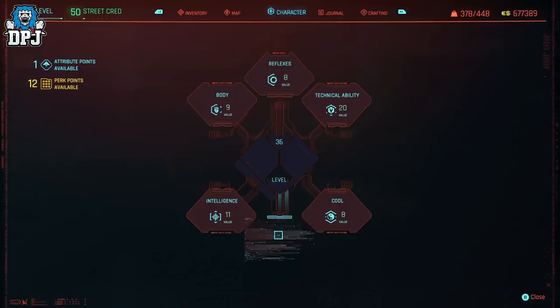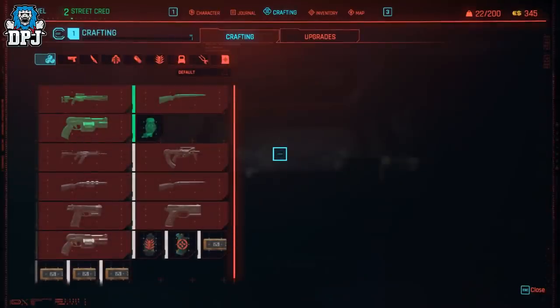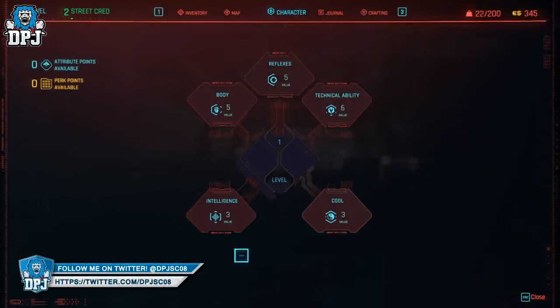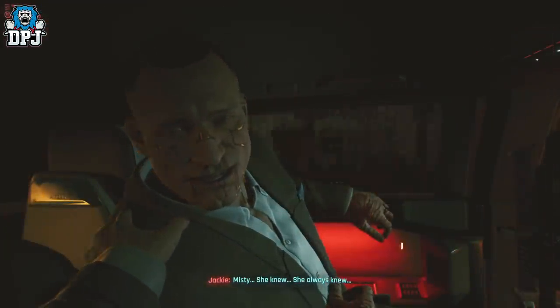Many people, including myself, believe this was actually meant to be a skill tree that progresses forward with us, directly affecting Johnny Silverhand and the way in which our relationship goes. The major point of evidence is this: if you start a new character, create a new V, apply attributes, and then check your character's tab, there isn't actually a 6th skill tree there. What's even weirder is that this 6th skill tree doesn't appear until you get that biochip plugged into your cranium after the heist mission.